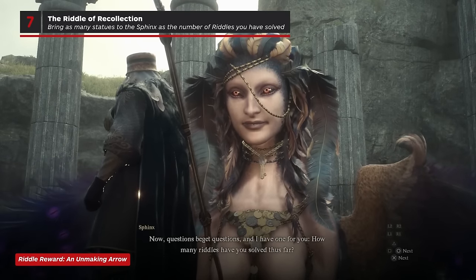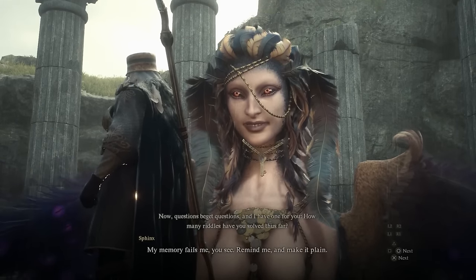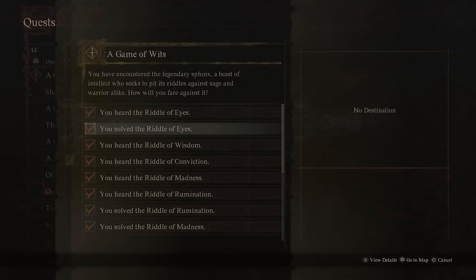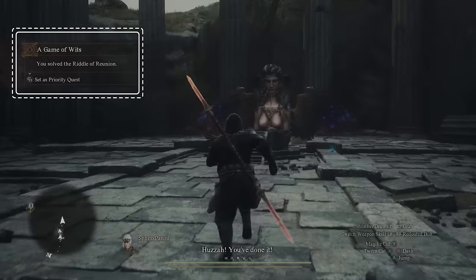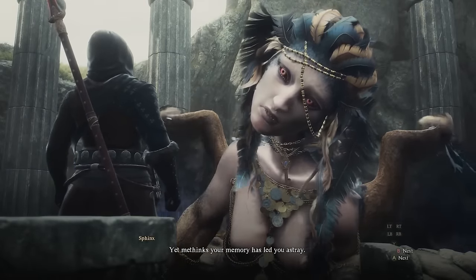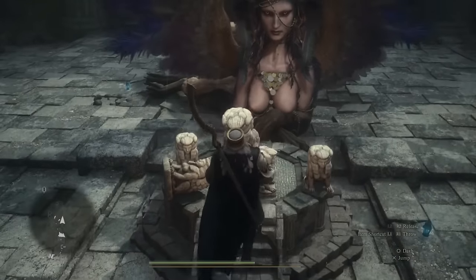Riddle of Recollection: for this riddle, you must correctly recall the number of riddles that you've solved. Since this will be different depending on when you hear this particular riddle, your answer will differ. You can check your quest log for an accurate count — just make sure that you only count the riddles solved, and not the riddles heard. Also remember that the very act of finding the Sphinx was a riddle itself. Once you've confirmed the number of riddles solved, bring that many statues over to the Sphinx.